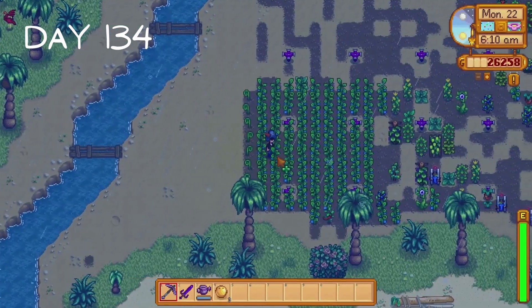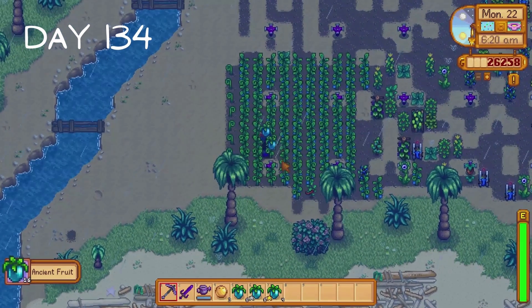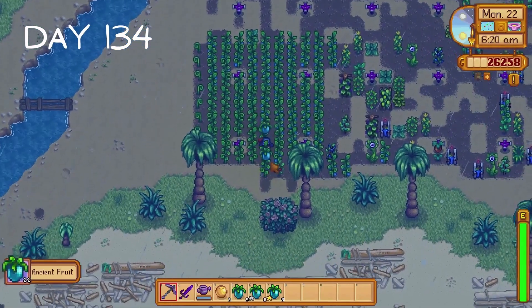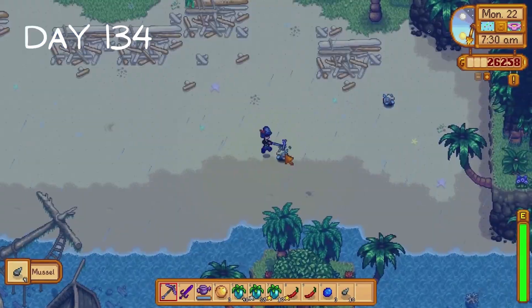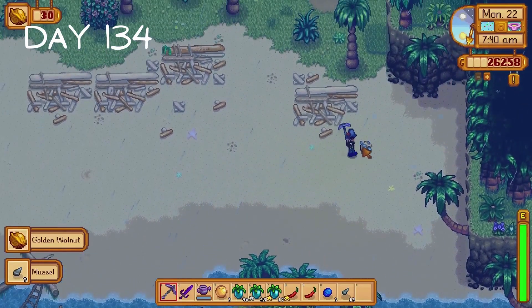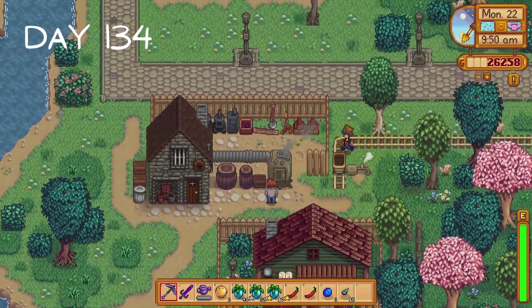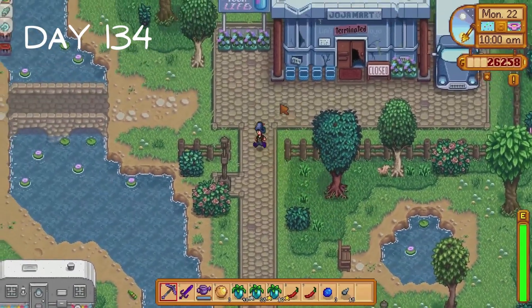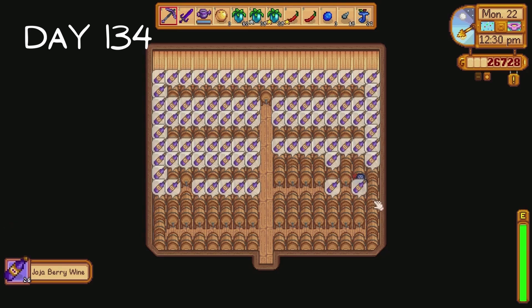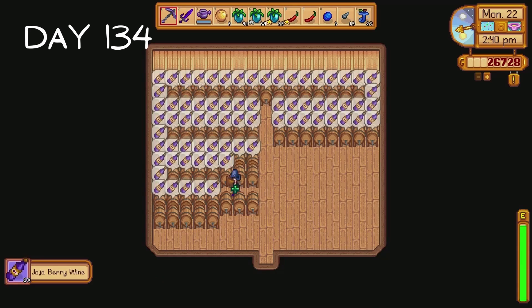Day 134 is an ancient fruit harvest day. You'll notice the golden coconuts in our inventory - I'm hoping we get a fossilized skull from one of them when we ask Clint to crack them open. That artifact and one snake vertebrae is all I need to finish off the field office donations. I also got a golden walnut from a muscle node. I head to Clint's and he's not there - this is a recurring thing that has happened in every single playthrough. Our keg shed is full of wine so I fill these kegs up with ancient fruit and some starfruit. Our second keg shed is also full of wine.